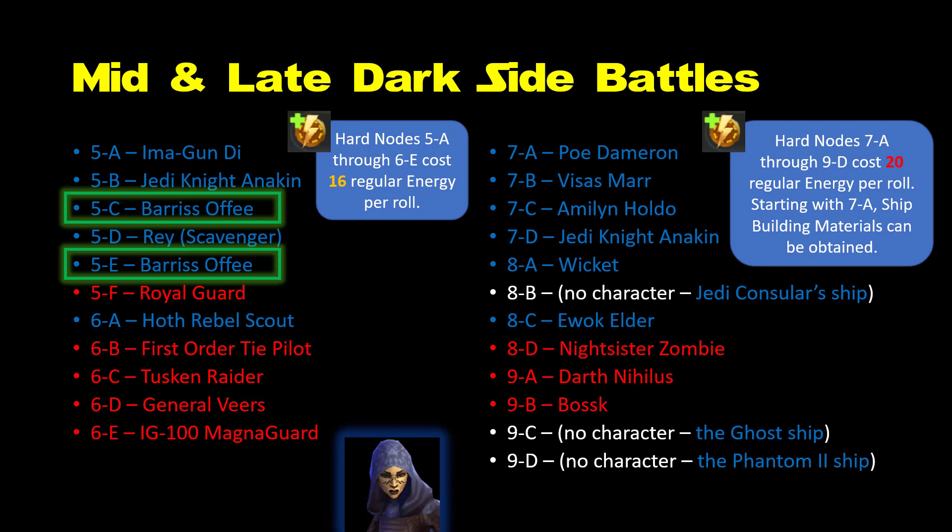Here are some quick bonus tips on whom you might want to farm from here later on. Amilyn Holdo is the ideal tank for Resistance teams — if she were available earlier I'd strongly recommend her, but based on only being farmable on one expensive node, she's an iffy proposition until you have ample energy to spare. Thisspiasian Mace — Thisspiasian Marr is superb against the Sith, who are currently dominating the game, and is very useful in the Sith Triumvirate raid, but that's very late game content. Wicket is one of two characters who can at 7 stars help you acquire extra Zeta ability mats — the other is Mother Talzin — but you'll need four other half-decent Ewoks, and since they have negligible use elsewhere in the game, hold off on this.